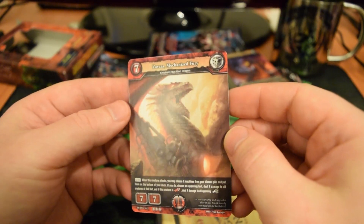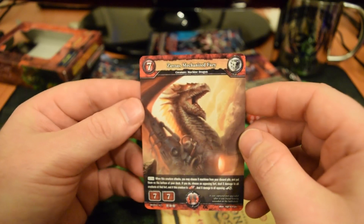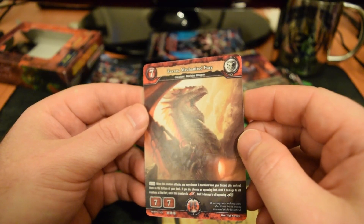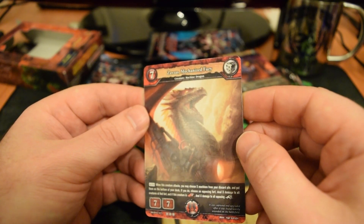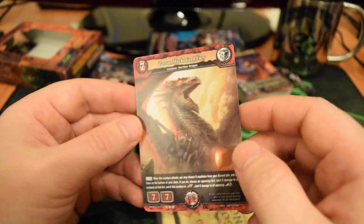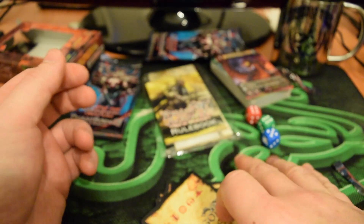And finally at the back — wow — 7-cost, 7-7 Zavzas, Mechanized Fury. Look at that card. When this creature attacks, you may choose X machines from your discard pile and put them on the bottom of your deck. If you do, choose an opposing fort and deal X damage to all creatures at that fort. And if this creature is Drago Crossed, deal X damage to all opposing Drago Shields of any color. Talk about getting bang for your buck — that's a hell of a creature ability for seven cost.